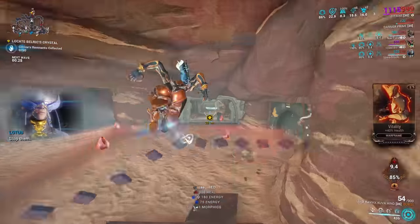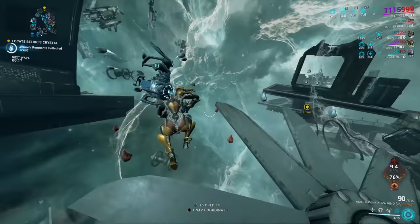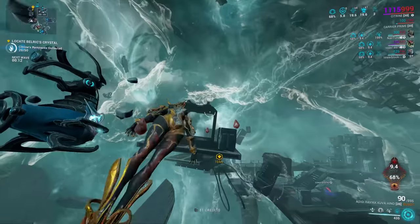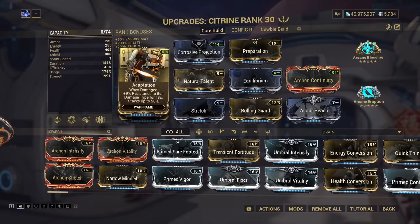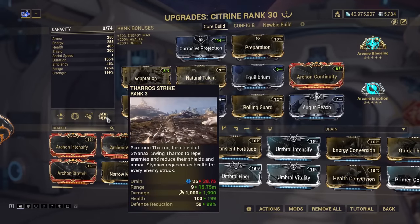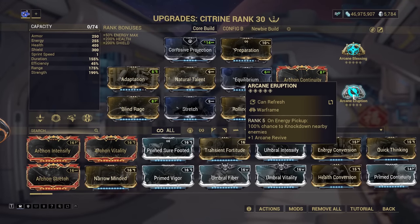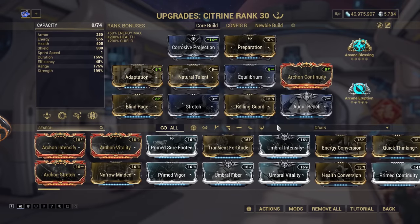When it comes to using Citrine in higher level play, using her fourth ability for control and damage doesn't scale amazingly well, again in no small part due to the short duration. She does better with a defense reduction ability to make enemies substantially easier to kill. You can take your pick of abilities like Pillage and Terrify, although my choice is Tharros Strike, using this build here. This leans heavily into the tanking aspect, utilizing Adaptation for more general damage reduction to stack with Preserving Shell, Arcane Blessing for a very high health pool, and Rolling Guard for extra defense in tight situations such as if you get silenced by the Violator Acolyte.